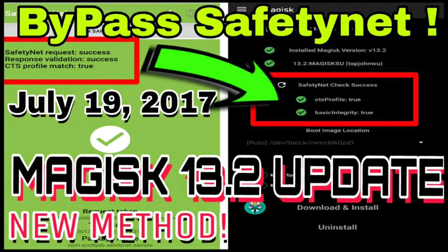Hey YouTube, this is Bidnionid here. Today I'm going to show you how to pass the SafetyNet issue in Magisk Manager and also how to root your device with Magisk. After the last Magisk update, version 13.21, a lot of users are unable to pass SafetyNet, and as a result they're unable to play Pokemon Go, unable to use Android Pay, Snapchat, and other apps that require SafetyNet. Even I was unable to play Pokemon Go for a few days on my device, which is why I didn't upload any video in the past two days.